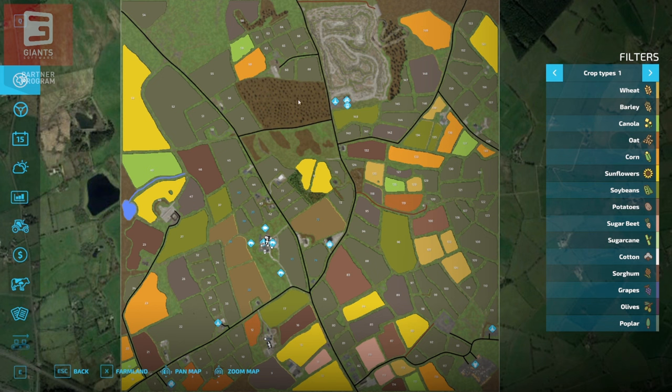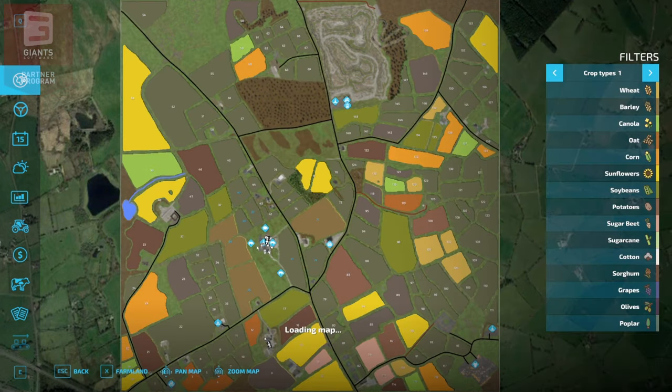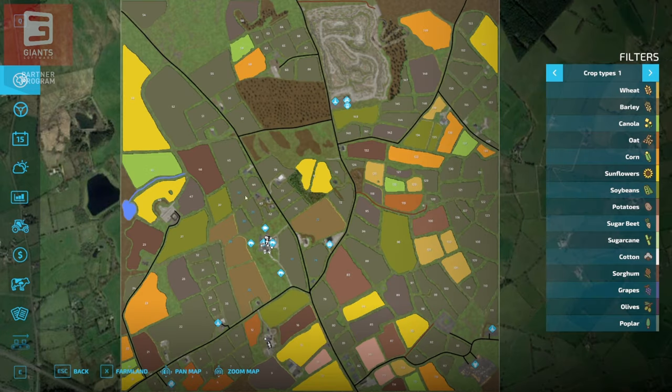This is Lady Hill. You can see lots of small to medium fields and meadows, a lot of grass — this map is big on grass. You have varying sizes though; there are a couple of big crop fields going around. This is the main start farm here on 168, and we have three grass meadows here, a crop field, and a split crop field as well.